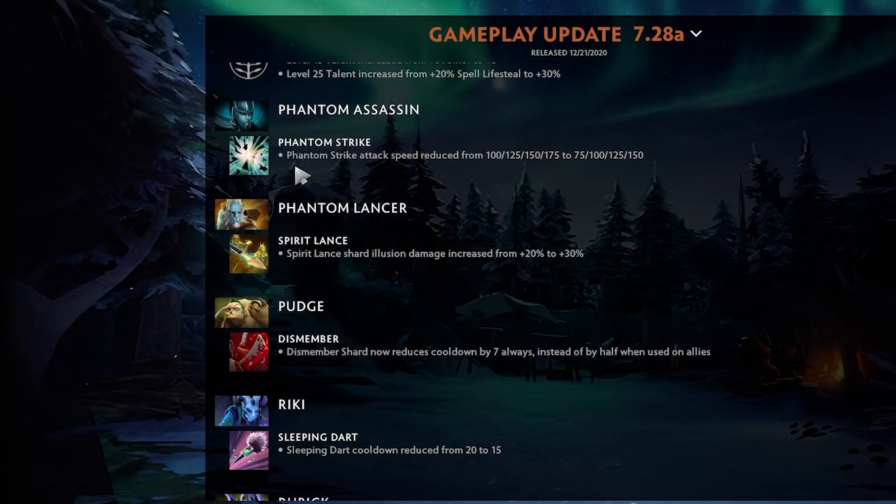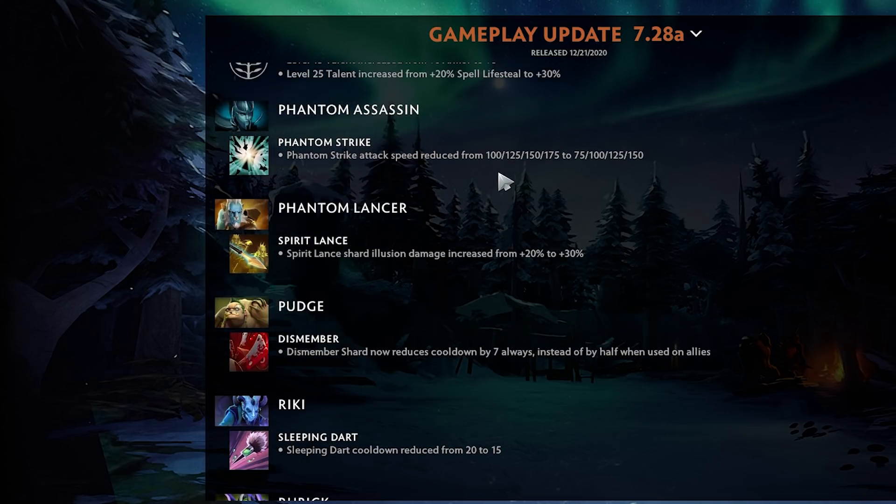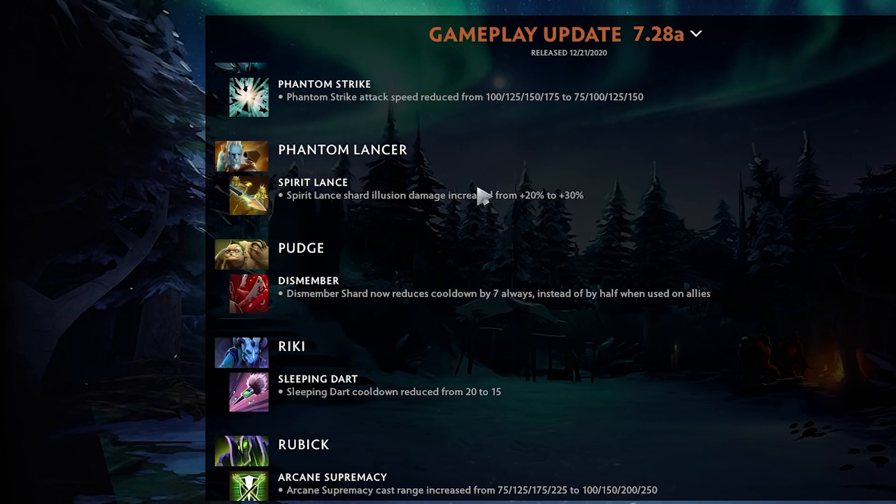Venomancer — attack speed reduced by 25 at level one and at all levels. That's a big nerf.